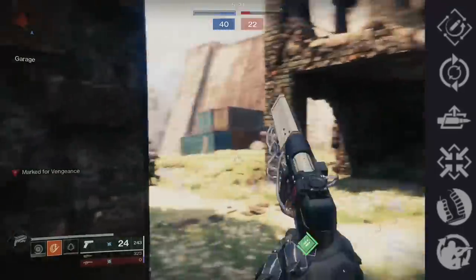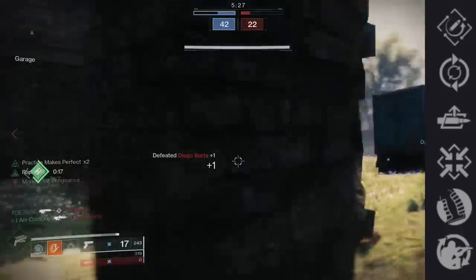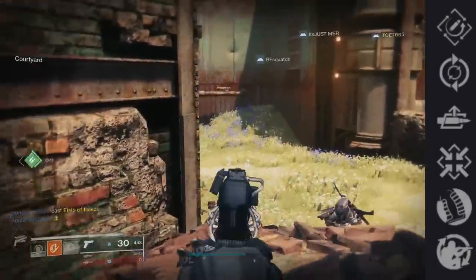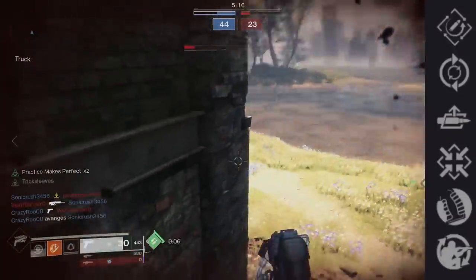Field Prep gives an Outlaw-type reload speed when you crouch — I love this perk, but not for this sidearm. With what you want to do with this sidearm, Rapid Hit and Feeding Frenzy are way better. My top two ranked are Rapid Hit and Feeding Frenzy. My two situational picks are Hipfire Grip and Auto-loading Holster, and the bottom two are Field Prep and Firmly Planted.